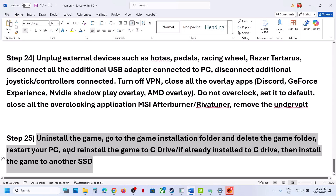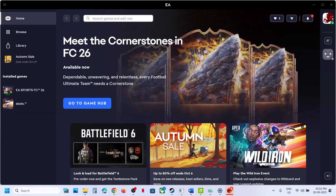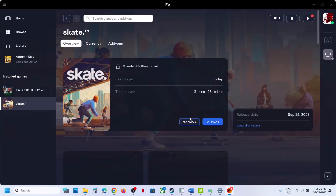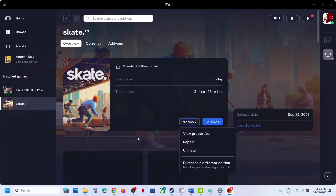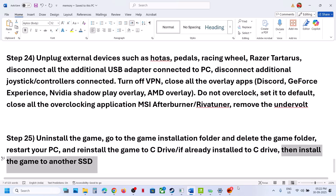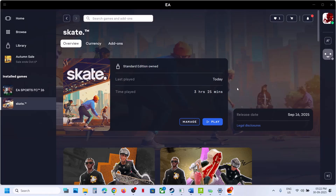The last step is to uninstall and reinstall the game to a different drive. Uninstall the game, go to the game installation folder, delete the game folder, restart your computer, and then install the game to the C drive. If it is already on C drive, try installing it to another SSD and check. One of the steps shown in this video should help you fix the black screen issue with the game. Thank you so much for your time — please like this video and subscribe to my channel.